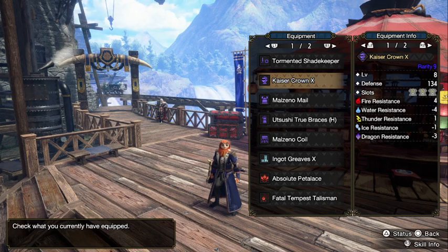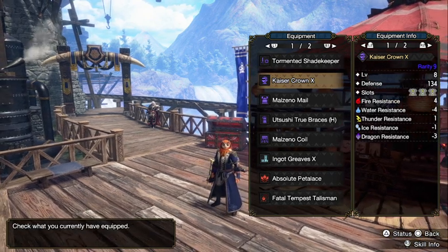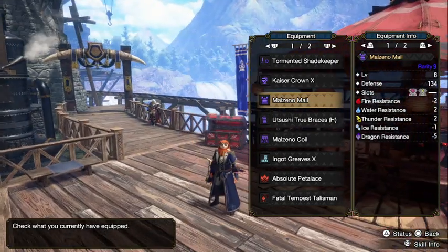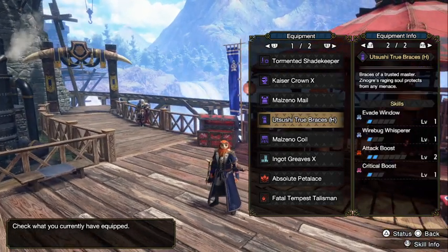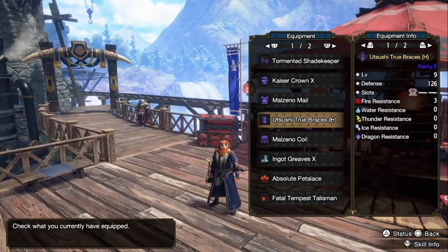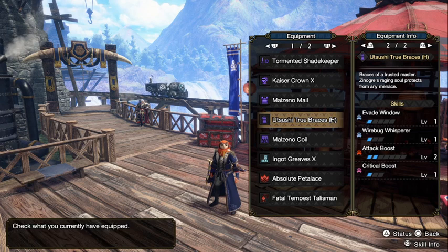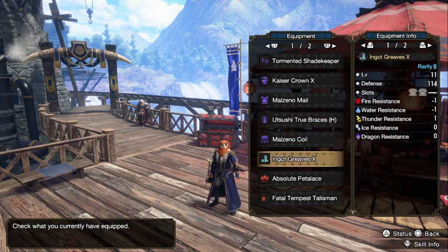Before that you can still use the high rank Teostra helmet — that's what I did. Once I unlocked Malzeno, I beat him and quickly farmed his Body and Coil. For the arms, I use Utsushi Thru Braces, but Rathalos Farm Brace also works — the main point is getting the 2 Attack Boosts. And I use the Maozeno Coil.